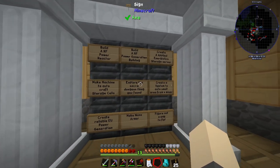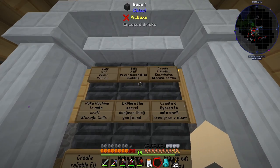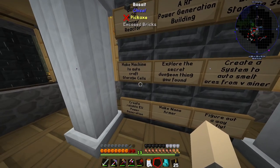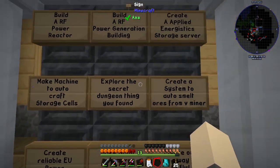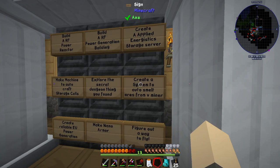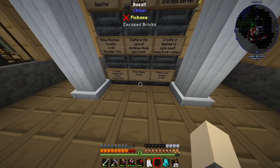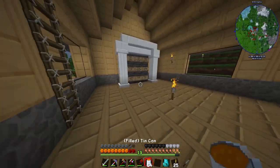I made a to-do list wall — not in order, but these are things I need to accomplish: build an RF power reactor (just done), build an RF power generation building, create an Applied Energistics storage server (running out of space quick), make a machine to auto-craft storage cells, explore a secret dungeon I found, create a system to auto-smelt ores from the void miner, make reliable EU power generation, make nano armor, and figure out a way to fly.